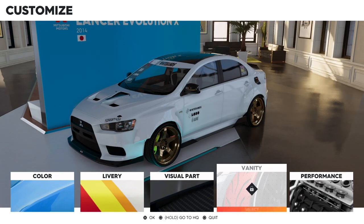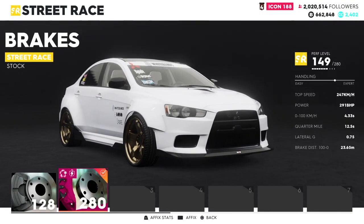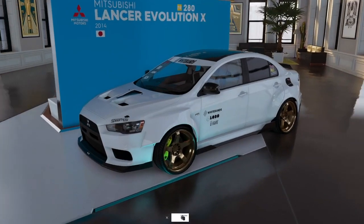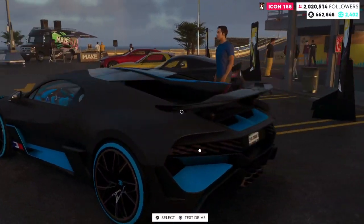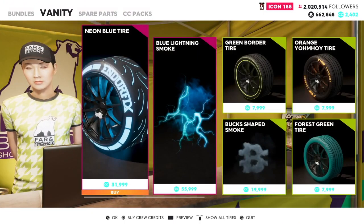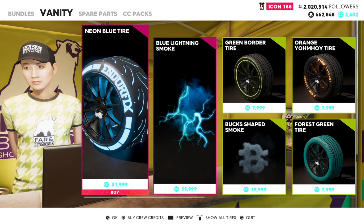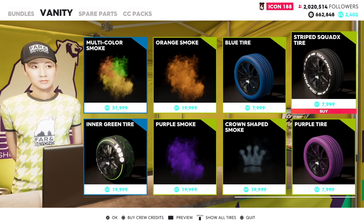What is that? I hate that The Crew does not tell me new things about this game. I think we have to go to HQ to take a look. Let's go to HQ and see what the vanity thing is. Here's the new Bugatti. Vanity — here it is. It's tire smoke.